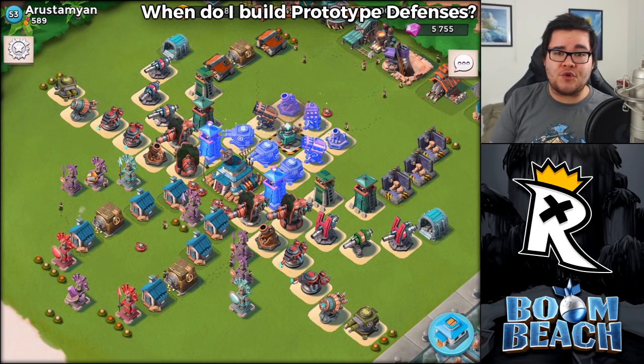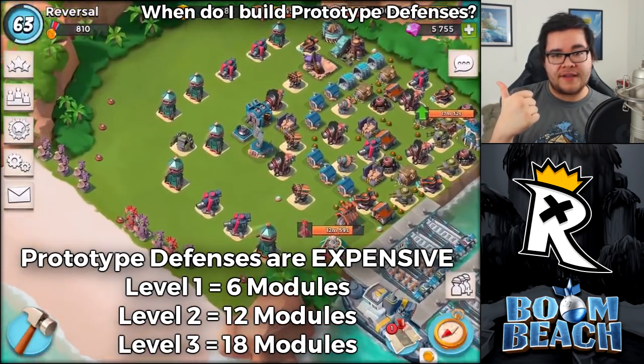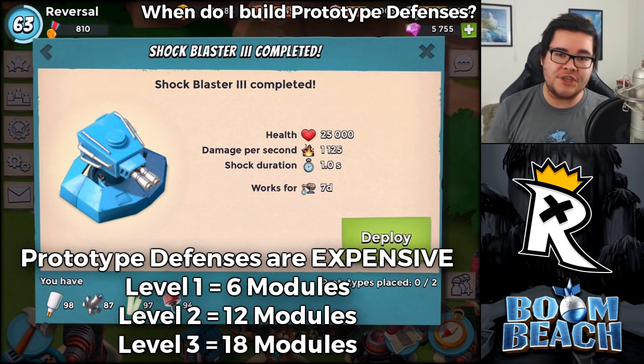It's actually quite expensive to build these prototype defenses. For instance, if you want to build a level 1 it's going to cost you 6 prototype modules, a level 2 will cost you 12, and if you want to build a level 3 that's going to cost you 18 prototype modules.